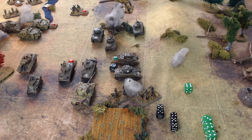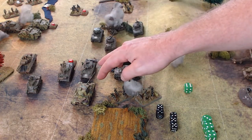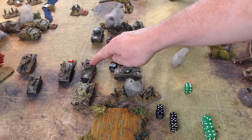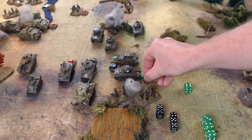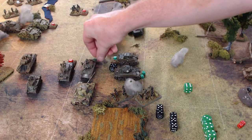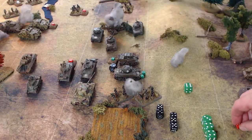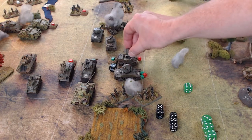We set the die to five as a reminder. First, the superiority duel bonus hit must go on this American Sherman immediately — the Panther scored hits and is superior, so that's one automatic additional hit on him. Now we distribute the remaining five hits. The first must go on the tank with no hits. The remaining four are distributed equally: one to each unit. This destroys the Stuart and one Sherman — two units eliminated in the combat.